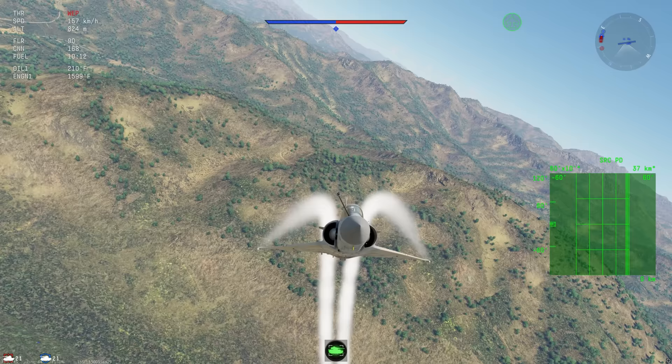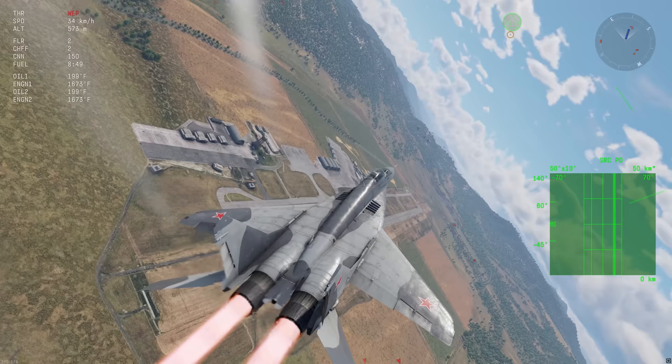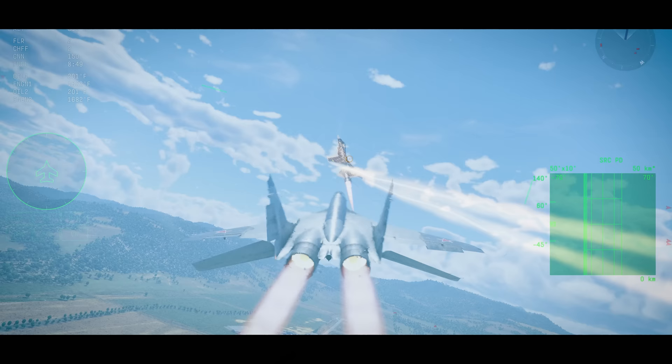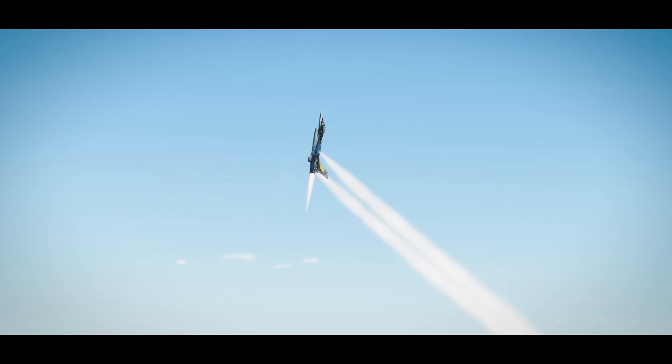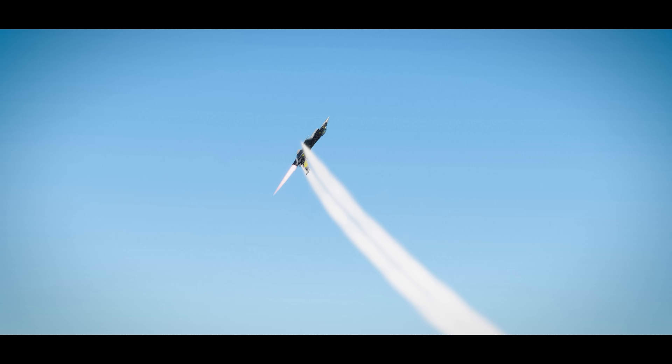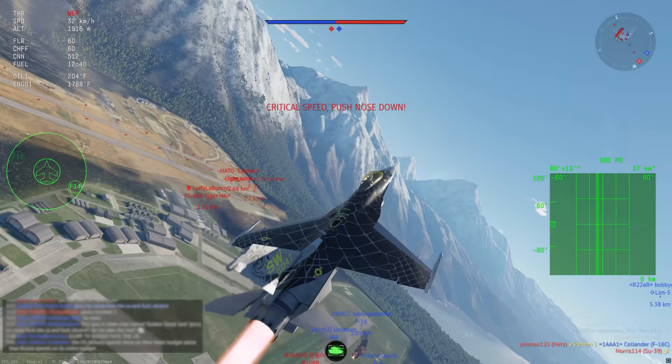The Herbst turn can vary a lot in execution — there is no exact way to do it. The only constant is that it takes patience to learn and demands excellent precision in both timing and positioning. Because of its nature as a stall maneuver, an aircraft that struggles to maintain high AOA will struggle to perform a Herbst turn. This is why fighters like the F-16 will require much more discipline to pull one off, though it is still possible.